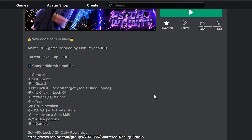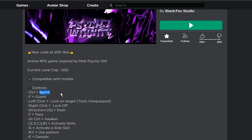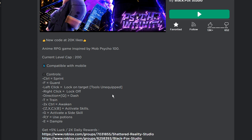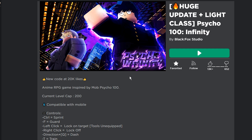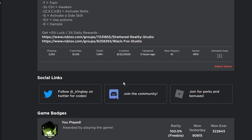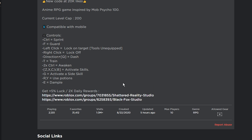The controls are a lot — we got sprint, guard, yada yada, and awaken skill, activate skill. I'm not sure what to expect inside, but the current level cap will be 200. Anyway guys, join me in my adventure — come on, let's check it out.